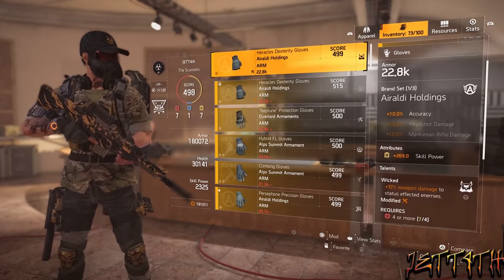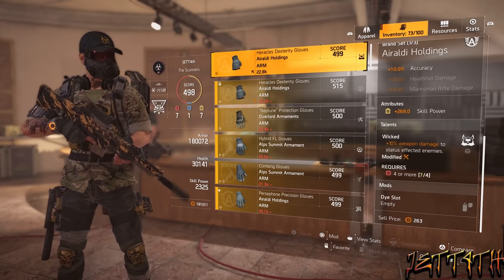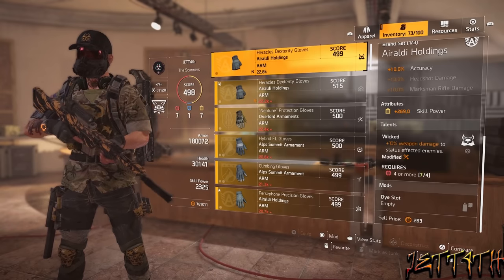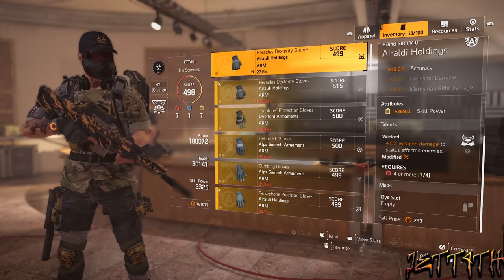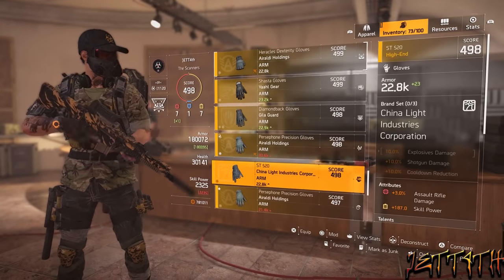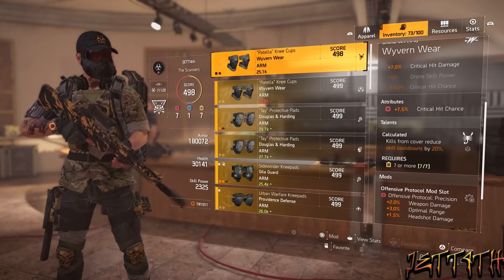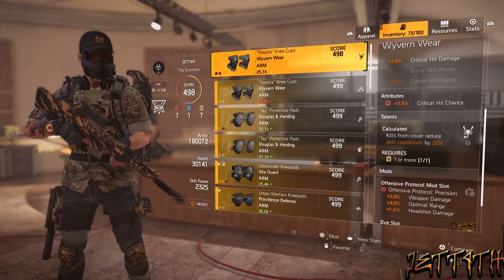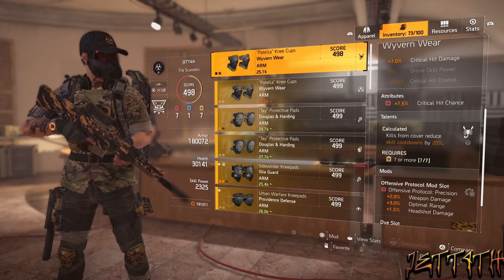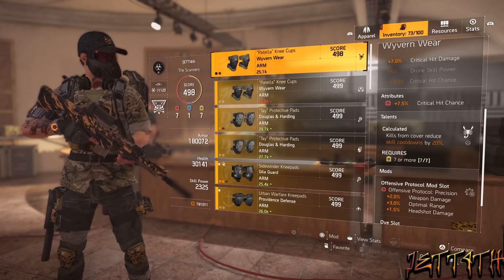Next up we have the gloves, which are Raldi Holdings for the plus 10% accuracy, attributes plus 269 skill power, and Wicked — plus 10% damage to status affected enemies, requires 4 or more offensive. You absolutely need to use this talent in PvE and PvP. There are no excuses — this is a must for this build. And finally we have the knee pads, which are Wyvern Wear for the plus 7% critical hit damage, attributes plus 7.5% critical hit chance, and Calculated — kills from cover reduce skill cooldown by 20%, which works for the seeker ball and for your foam launcher. Requires 7 or more utility. This is another pretty important perk to use.